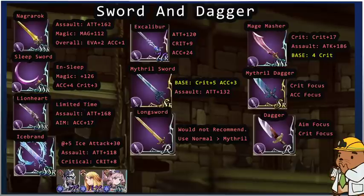Now we see our first specialized elemental weapon — Ice Brand. It has ice attack plus 5 base, maxing out at ice attack plus 30 in its plus 5 form. The assault version has attack plus 118 and the critical version has critical hit plus 8. The first unit you think of is Gilgamesh — you should be using Ice Brand. Agrius coming up in the future will also want this, plus the new ice paladin we got. Ice attack plus 30 gives a 30% bonus damage modifier to all ice attacks — extremely powerful.